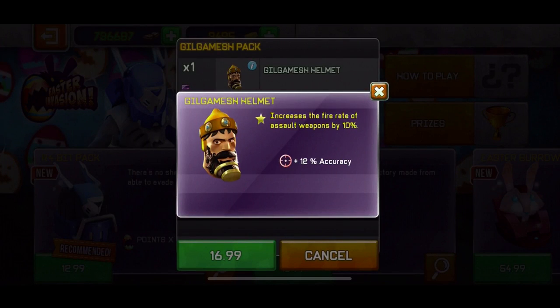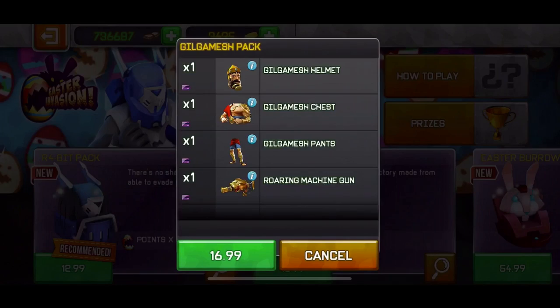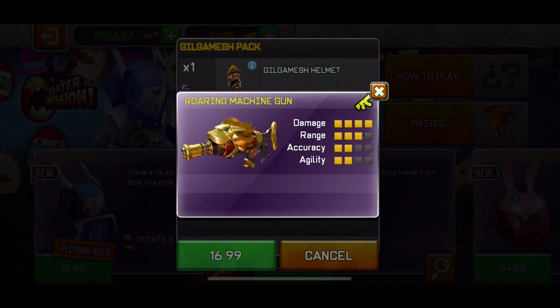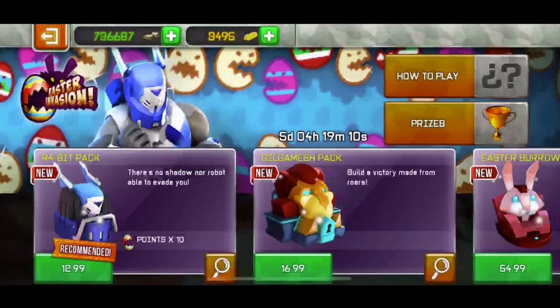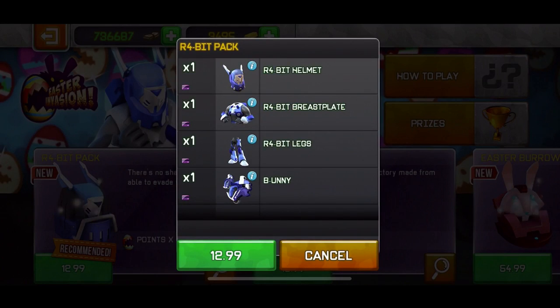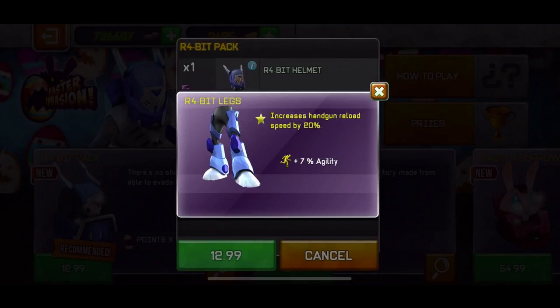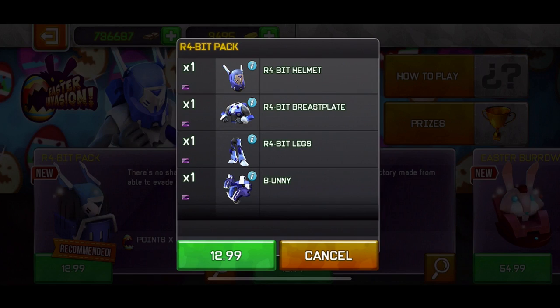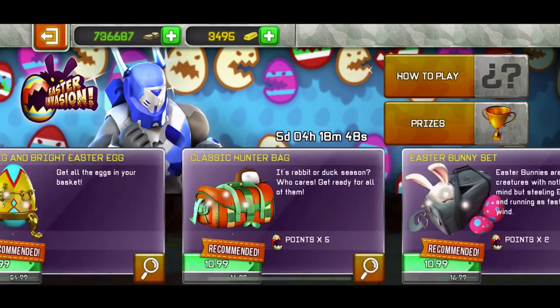There's also a new 17-euro bundle that increases assault weapon fire rate by 10%, protection against shotguns by 20%, and energy weapon speed by 5%, plus the roaring machine gun — not that good, I wouldn't buy it. Then there's a 13-euro bundle where the head gives 10x points from the event, which is good. It also increases single handgun fire rate by 15%, handgun reload speed by 20%, and includes two decent weapons.